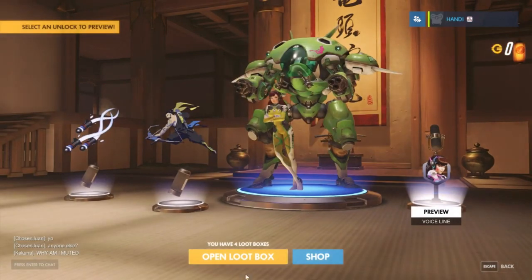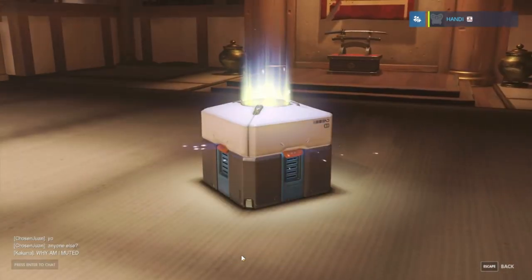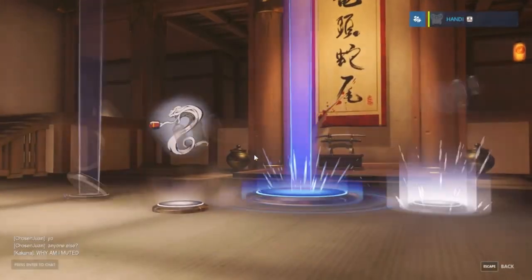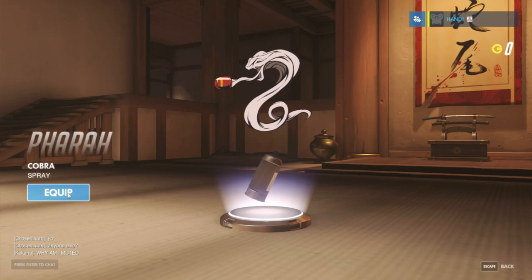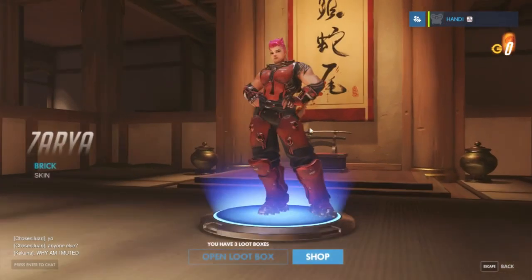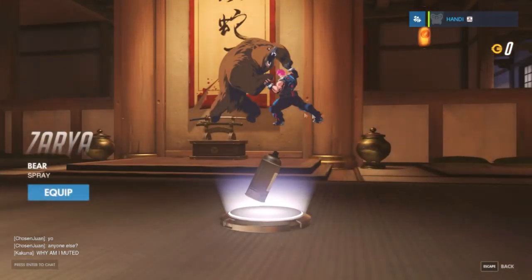We got two things for D.Va all in one, so this is number four. Bastion — he's overpowered, or maybe not, but he gets on my nerves when he's in a hard spot. That wasn't really a voice line, more of a sound effect. We got a spray for Pharah — haven't played her yet either. And another unlock for Zarya — we got a Brick skin. She's fighting a bear!